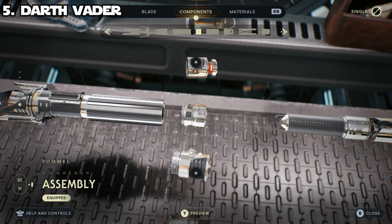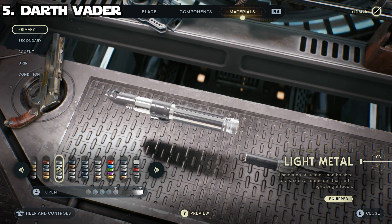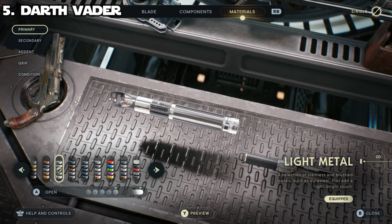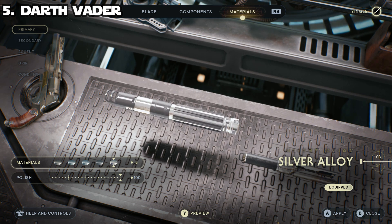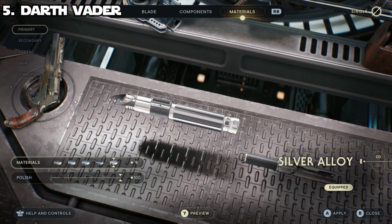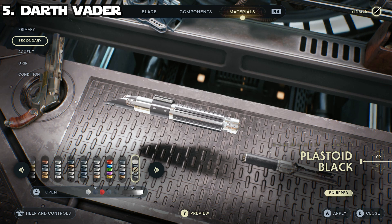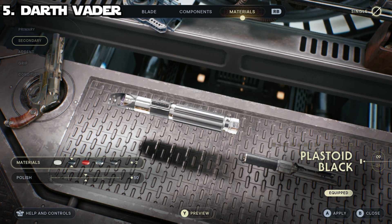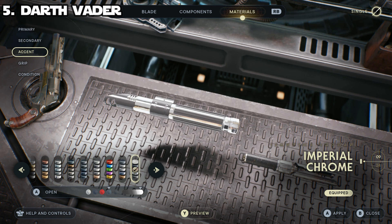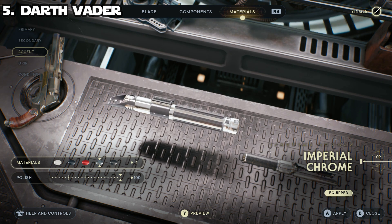So the pieces you need are: Harmony emitter, Rebel Hero switch, Rebel Hero grip, and Assembly pommel. For the materials, your primary color needs to be a shiny silver — I went with silver alloy under the light metals category with polish all the way to the top. You could use imperial chrome, but I think silver alloy pops the best. For secondary, go with plastoid black under imperial and set the polish down to 50. For the accent color, use imperial chrome with polish all the way at the top — it looks slightly different from the silver alloy, which is why I chose it.